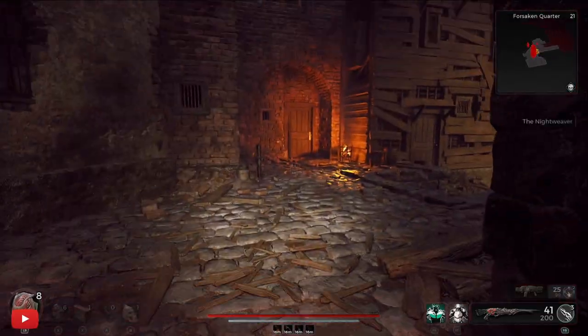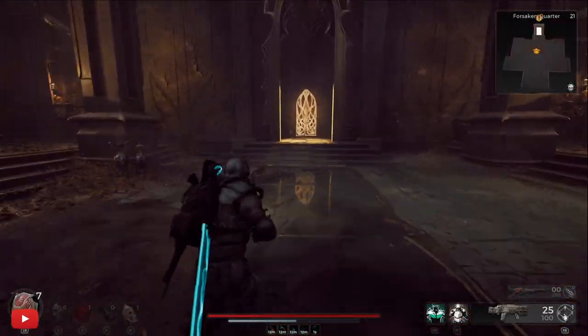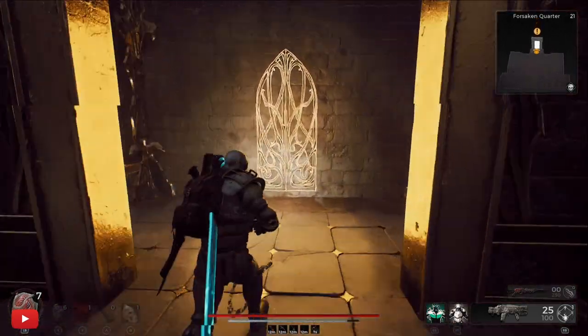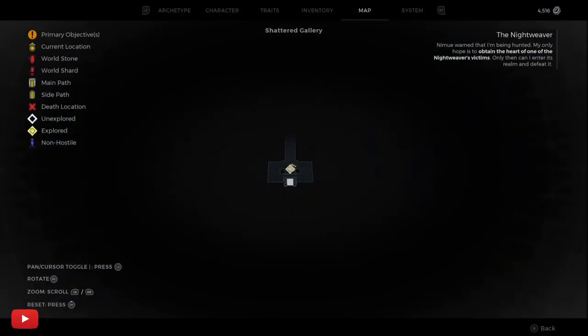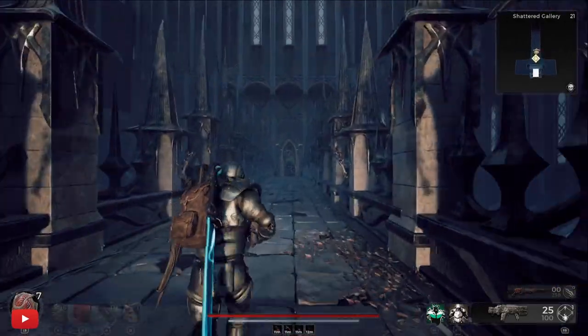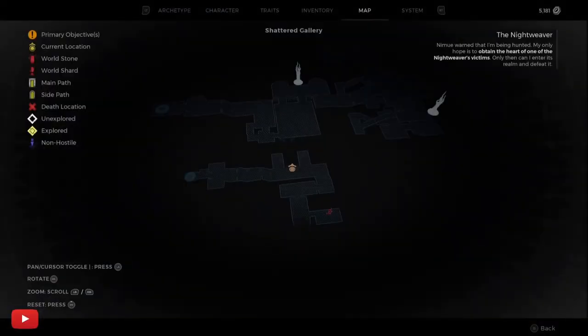Once you go through that door you'll go to Nimue's Retreat. She'll then teleport you to the Forsaken Quarters. Once there, you need to find another dungeon — there are two: a side dungeon which can be the Shattered Gallery, and the main dungeon. Mine happened to be the main dungeon was the Shattered Gallery.